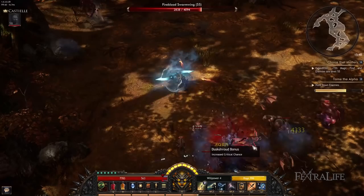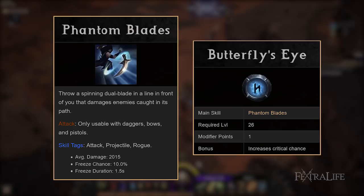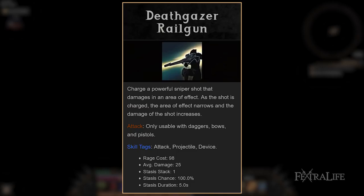Phantom Blades will fire two projectiles once you gain the Archeon's Teachings passive, does massive damage, and is a must-have. You can convert it to do frost damage to take advantage of the Frostbite passive by taking the Bladed Blizzard skill modifier. You'll also want Butterfly's Eye and Gutting Wheel to increase critical chance and critical damage, and Gliding Friction to leave a trail of frost on the ground that does damage over time.